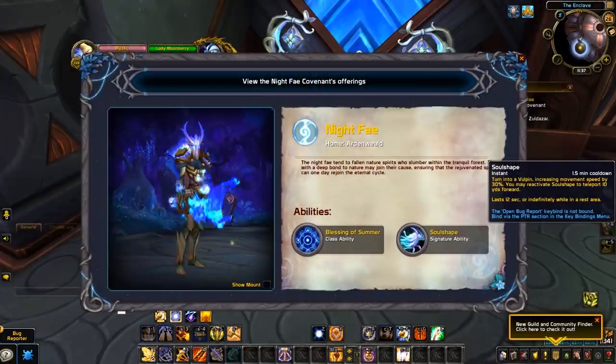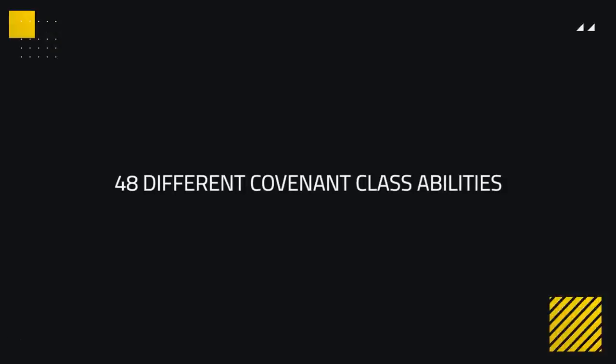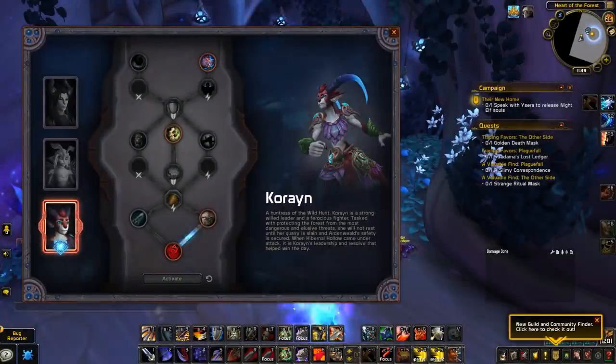If you choose the Night Fae as your covenant when playing a paladin, you'll gain Soul Shape plus the unique class ability Blessing of the Seasons. In total, with a unique class ability for each covenant and 12 classes, we end up with 48 different covenant class abilities. Just like the covenant signature abilities, these class abilities can also be empowered with your soulbinds.